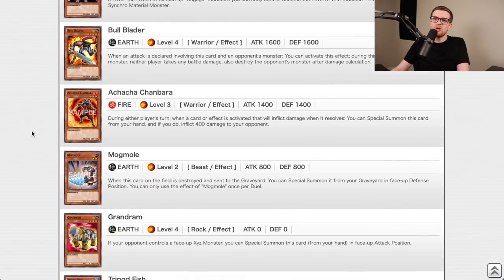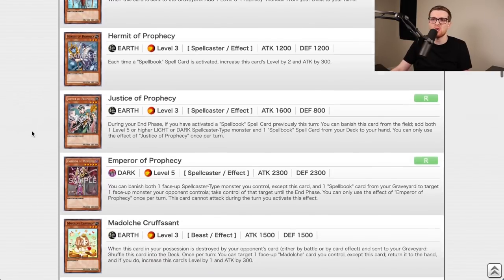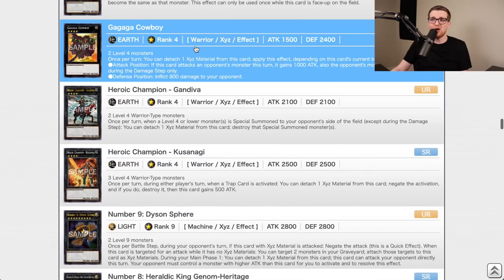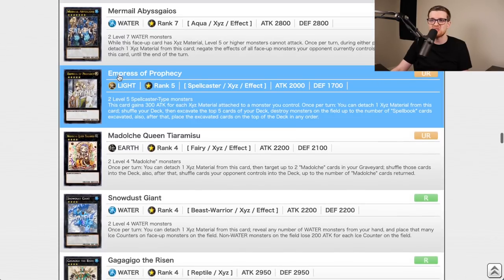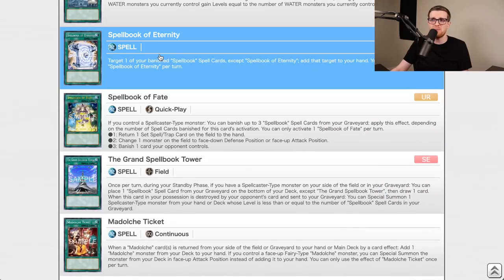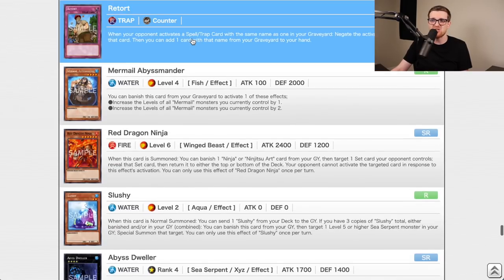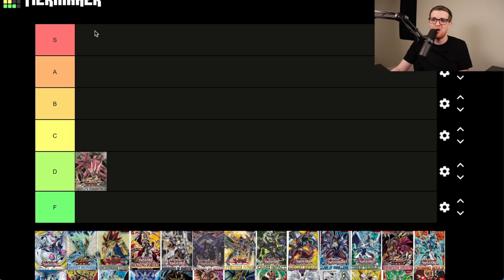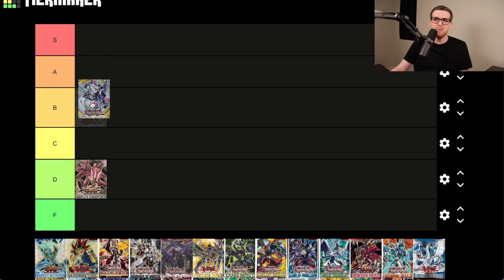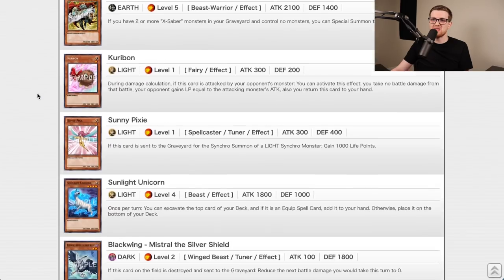Abyss Rising is up next. Everyone knows this as the set that brought us the Mermail archetype, which was a Tier 1 deck forever. We also got Prophecy stuff, Gagaga Cowboy, Diva, Gaios, Tiramisu for the Madolche archetype, Spellbook Eternity, Fate, Grand Spellbook Tower, Abyss Dweller — just an incredibly strong set of cards. I'm going to give Abyss Rising an A tier, possibly B depending on how the rest shakes out, but for now A.